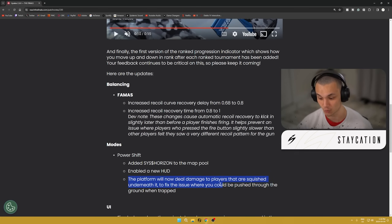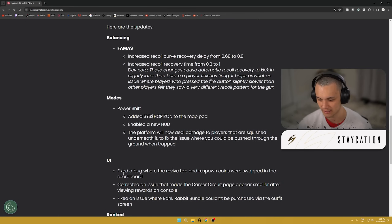They also said the platform will now deal damage to players that are squished underneath it, to fix the issue where you could be punished through the ground when trapped. I'm not entirely sure if this means players take damage when they go underneath the payload when it moves, but I'll have to see — maybe you'll get some deaths from getting crushed.